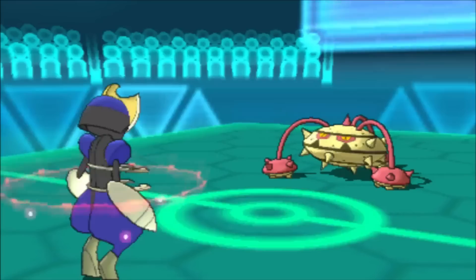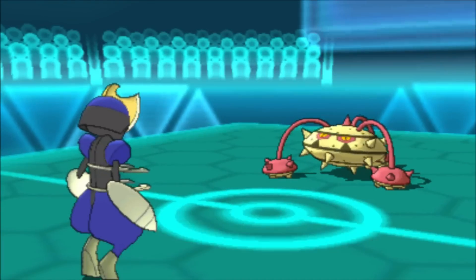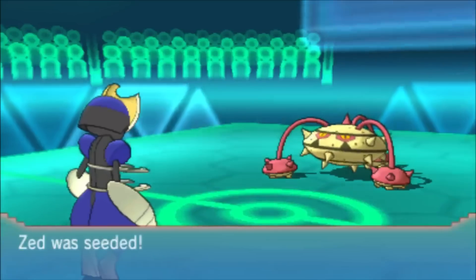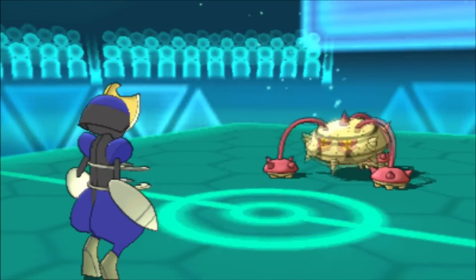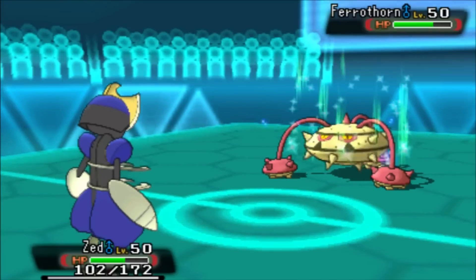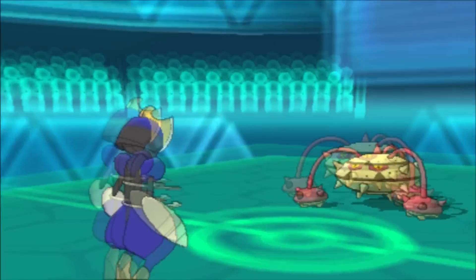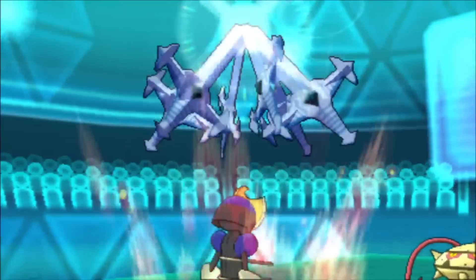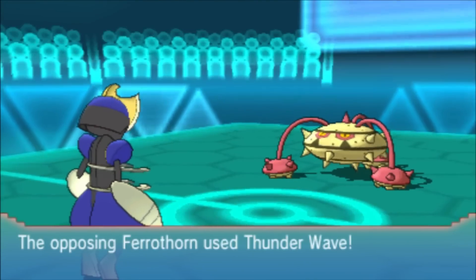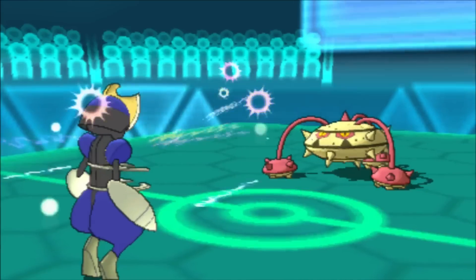Regardless, I would go for Iron Head to secure the kill after one or two Swords Dances. I go for another Swords Dance - I know he's going to do some status condition, and he goes for Leech Seed. Leech Seed is better than Thunder Wave in my opinion; I can probably deal more damage than Leech Seed is doing to me within the time, with the Protects and stuff. I go for the final Swords Dance and I'm at plus six.